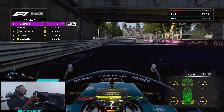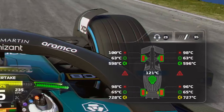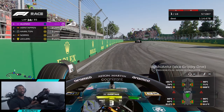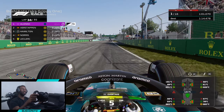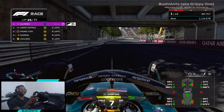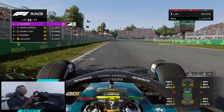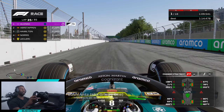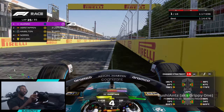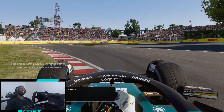We might actually not lap Verstappen for the third time - he might be too far given how worn our tires are. We can't feel any grip through the corners. We get Hamilton, but Verstappen - the tires are completely shot, we're not going to make it. So it's two times for Verstappen but three times for the rest of the field. We cross the line - the answer is three times for most of the grid and twice for Verstappen.